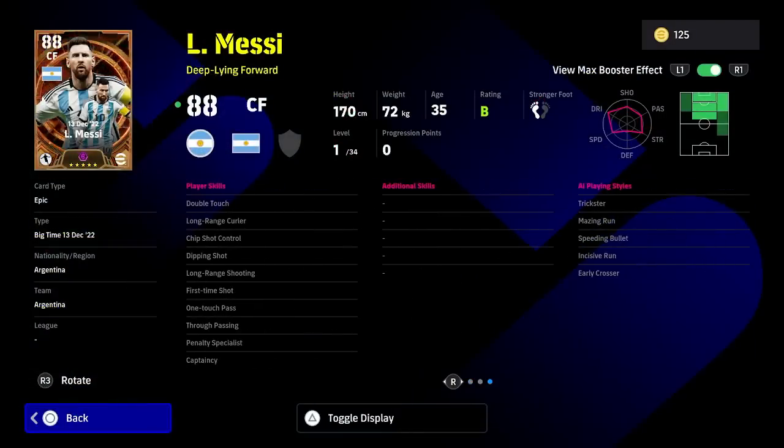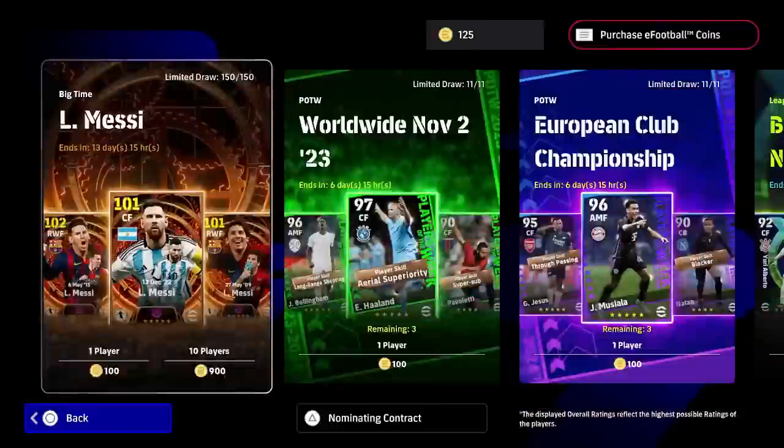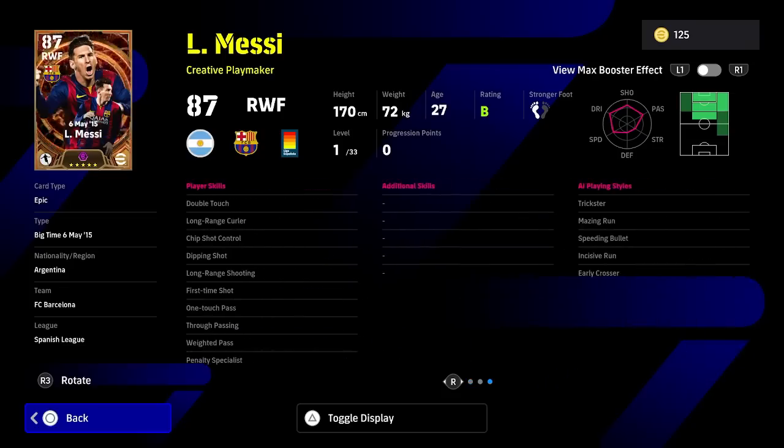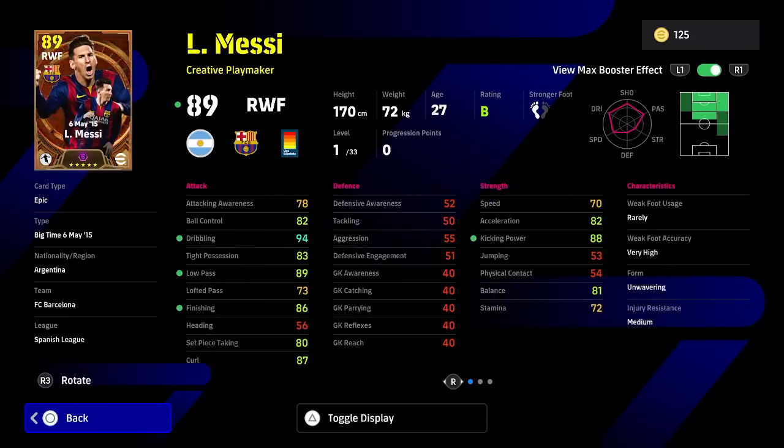That's the first Messi as a deep-lying forward with the King of Football booster — double touch, dip and shot, long range shooter, first time shot, one touch pass, chip shot control. Absolutely insane card, probably the best they've released. The second Messi is down as a right winger and creative playmaker. His booster is called Son of God — plus four increase to dribbling, low pass, finishing, and kicking power. You can throw on extra player skills like low lofted pass or pinpoint crossing. With the booster he gets 94 dribbling, plus four to low pass, finishing, and kicking power. He has 33 levels, which is quite amazing.